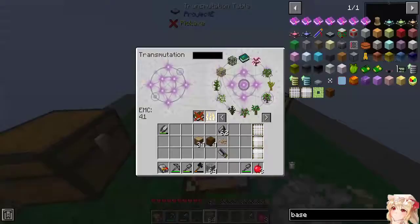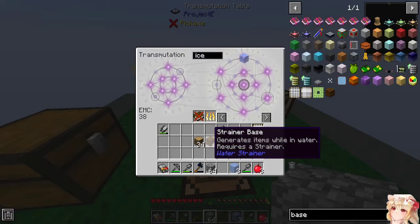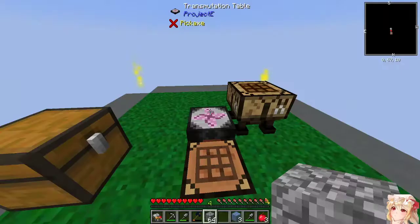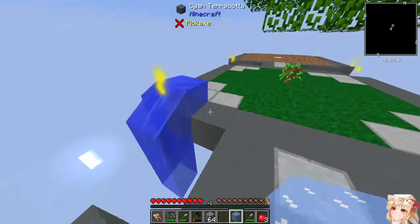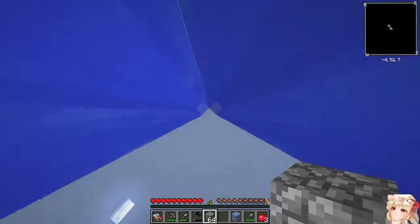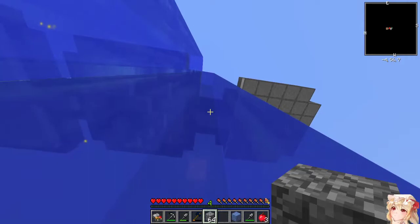Need some ice, because these things do need to be submerged — they generate items while in water. I need to do it like that — there we go. Okay, this is fine. Yep, we're fine, all according to plan. We did almost die and lose literally everything.